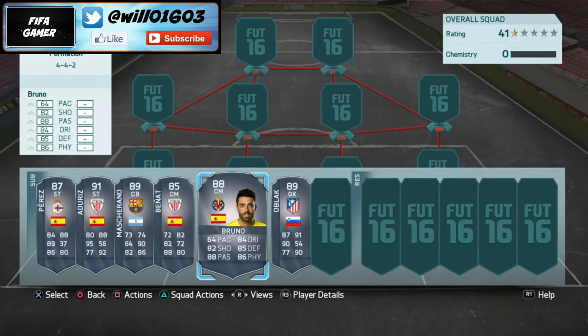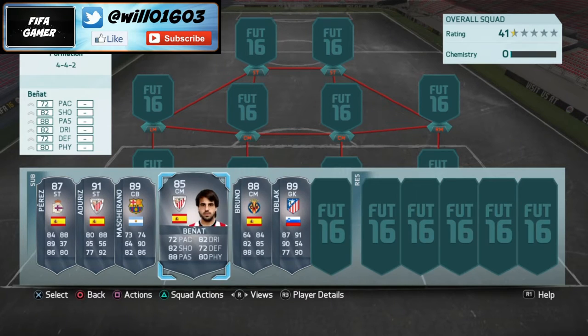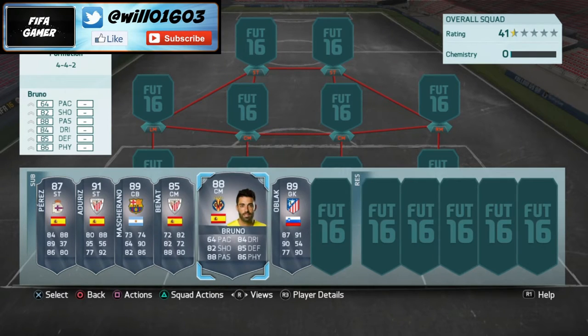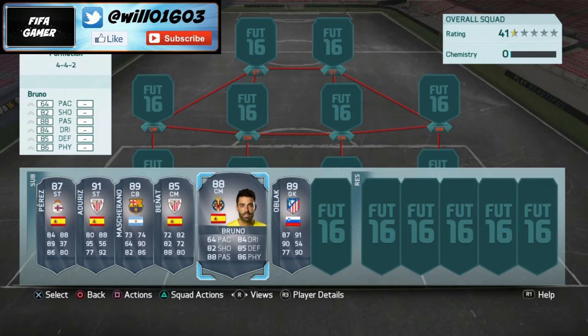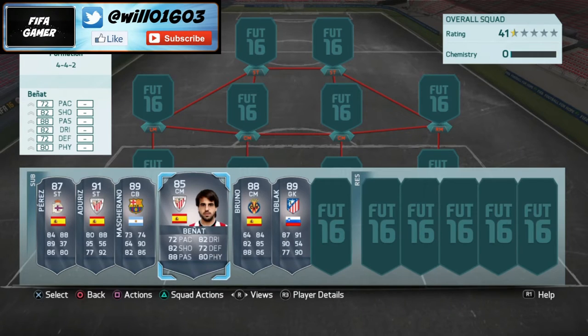As I said, Bruno is basically just a better version of Benyat. If you can't afford Bruno — he's about 55k — I'd go with Benyat; he's still good and about 20k cheaper at the moment. If you waited a week I'd say you could probably pick up Bruno for about 40k, which would be very cheap for his stats. Stick this guy in center defensive midfield and he's going to be an absolute rock. Benyat is still a very good player, just a cheaper version of Bruno.